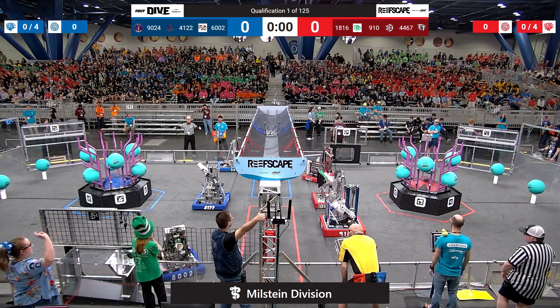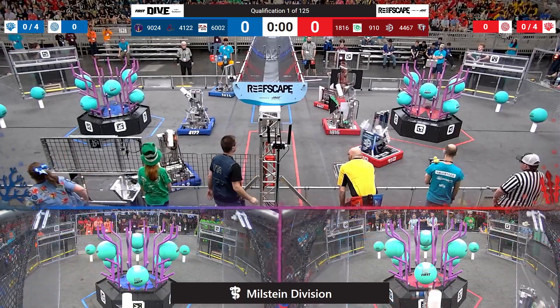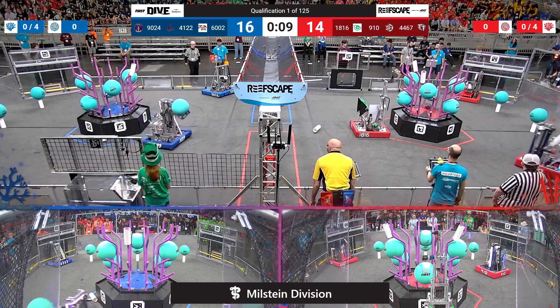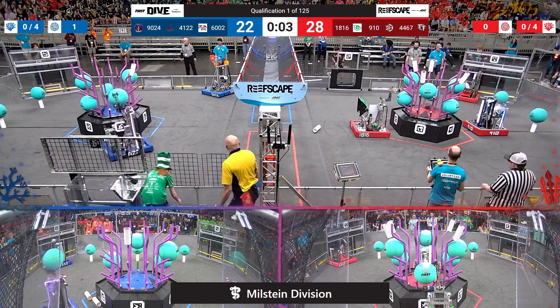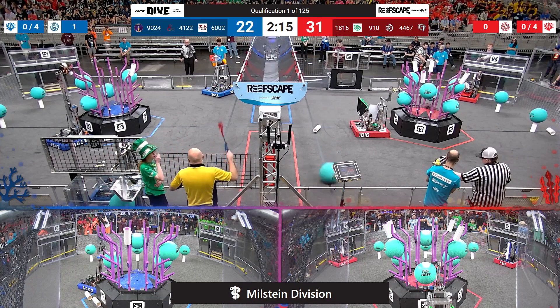Drivers behind the lines, and 3, 2, 1, go! Autonomous period here on Milstein. Two Coral already up on the red side, level 4. Blue Alliance 41-22, clearing Algie, as their partners try to come back with a second on blue. Red has 4, an initial lead as we go into Teleop.